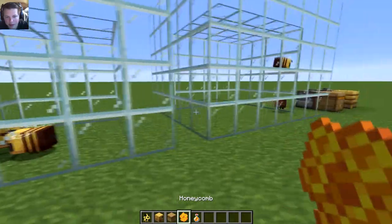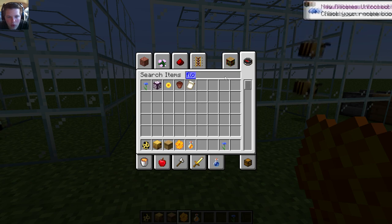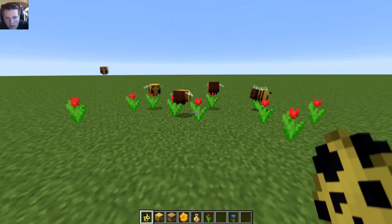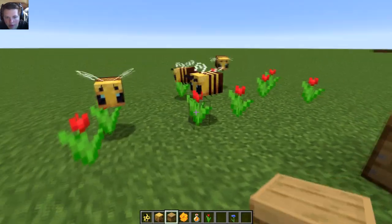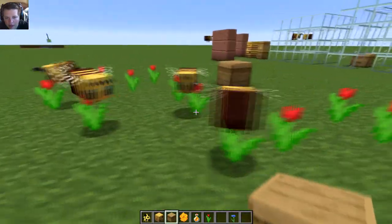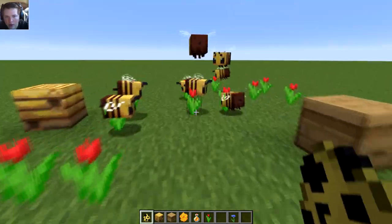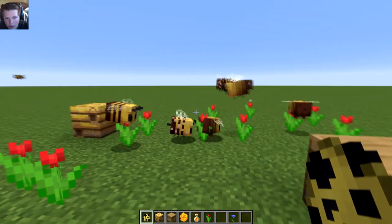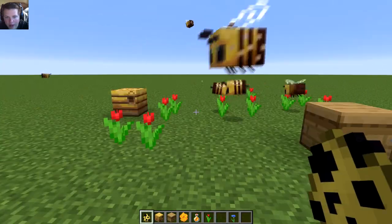So basically what the bees do is they go to any type of flower — we'll just use cornflower. What they'll do is they'll actually go to the block. You can see here they'll go to a flower block and do like a little dancing thing. I'll even summon some more. And once they're done and they have pollen on them, they'll go to a block and disappear inside the block.